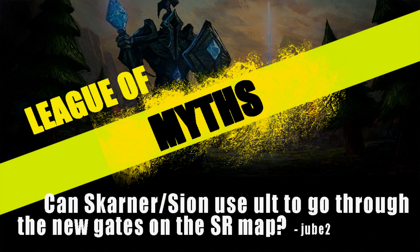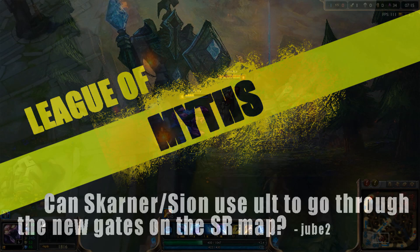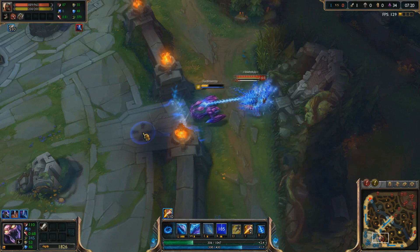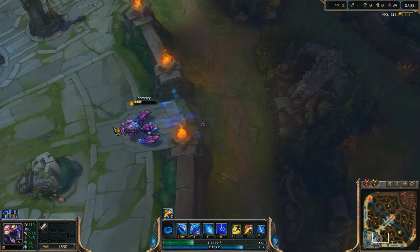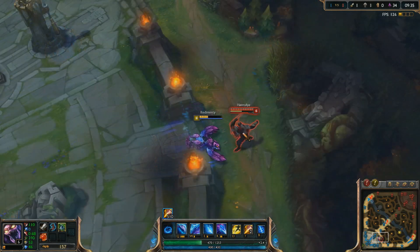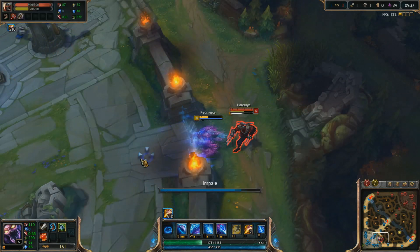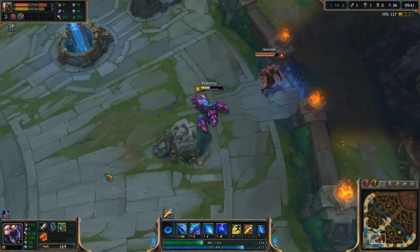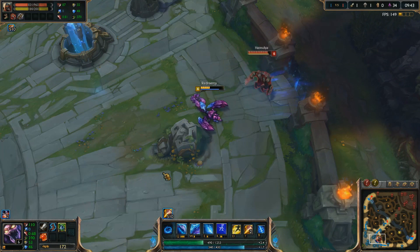The second myth asks: can Skarner or Sion use their ultimate to either pull someone through the new gates on Summoner's Rift, or simply dash right through? We're testing this on blue team's gates since that's the team Skarner is on. The gates act as a simple wall towards enemy champions, so in this case Zed, and you can see Skarner was unable to pull him through the wall. But the way you walk through the gates tends to be very awkward, so I tried one more time starting closer, and after a bit of struggle it ends up pulling him right through.